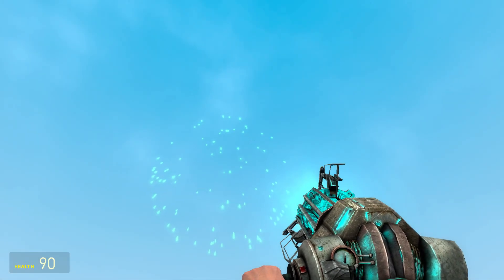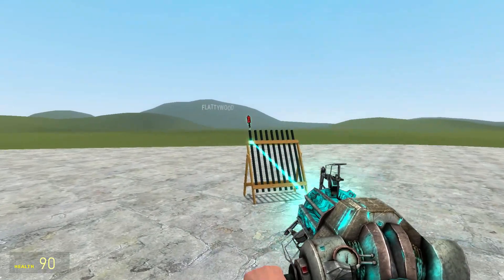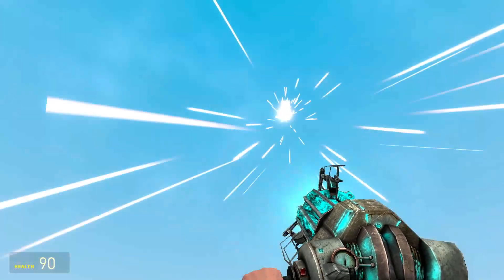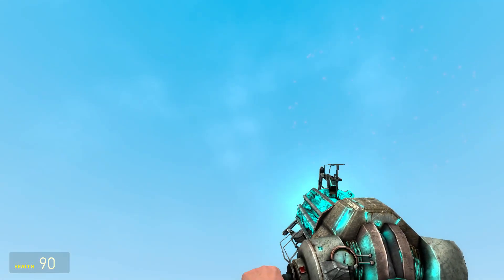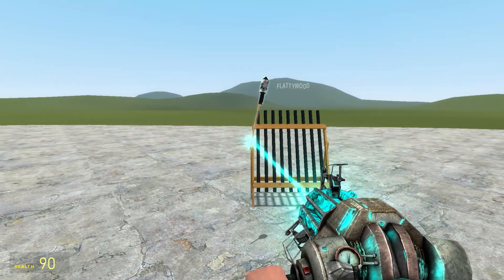These fireworks kind of follow your cursor - wherever you're looking, which is pretty cool. So if I look at the ground it's gonna explode on the ground. Look at that, it follows the cursor! Red, and then medium white firework.